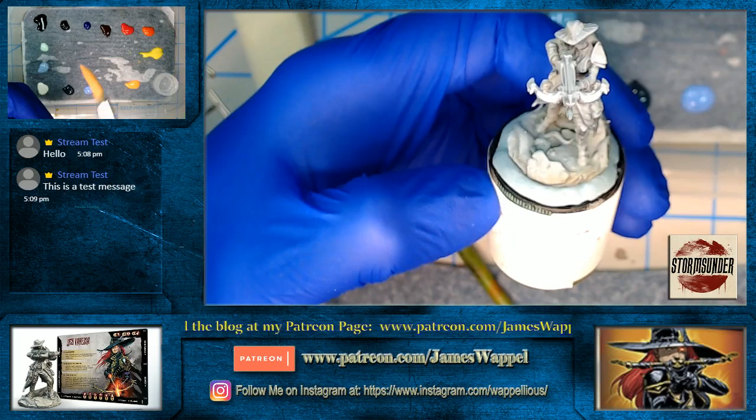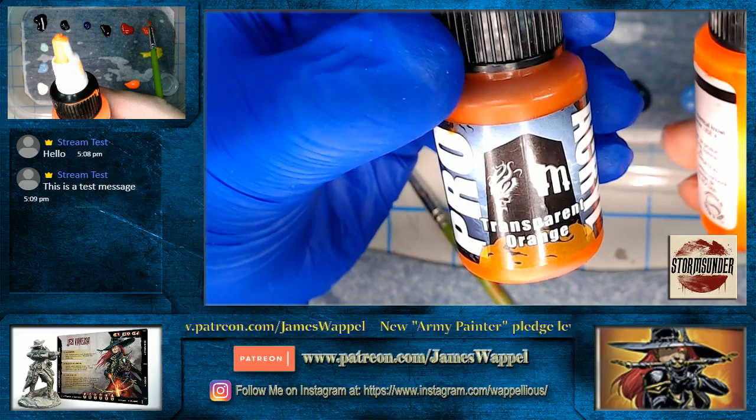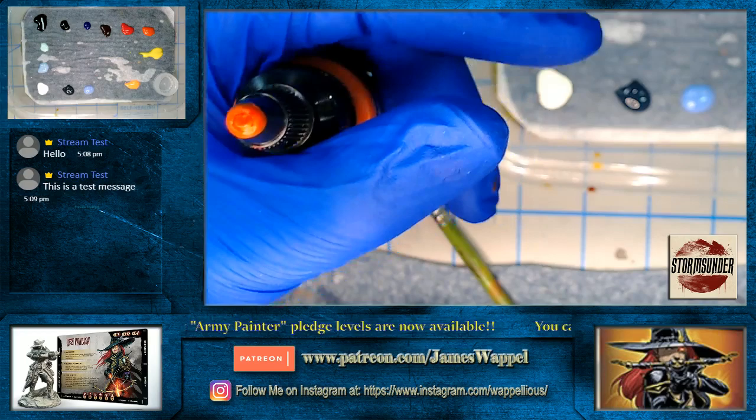We're going to sneak in some object source lighting and some black. Let's grab some of our Proacryl transparents — we've been using these a lot lately, certainly because we've been doing a lot of object source lighting.